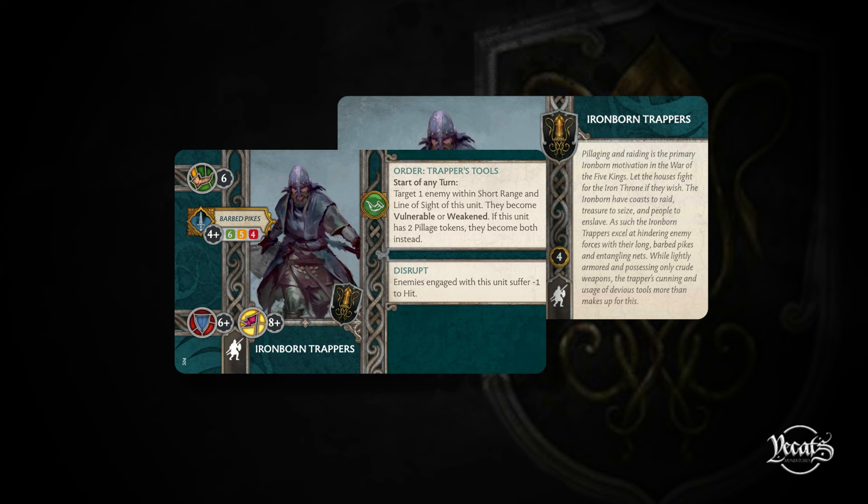What do you think of these new changes to the Trappers? They're competing at a four-point spot with other things in the Greyjoy faction, so giving them a little boost and making them a little bit more usable - we'll see them back to the forefront again. Not that we didn't see them before because for four points, what they bring is still pretty good.